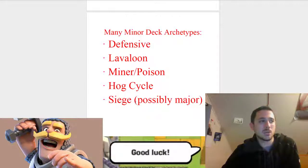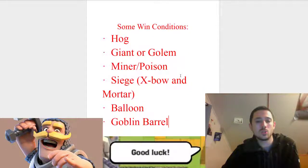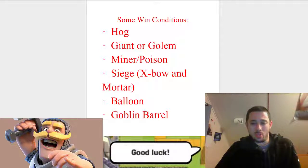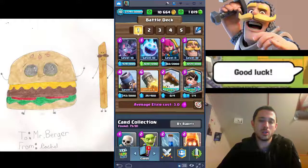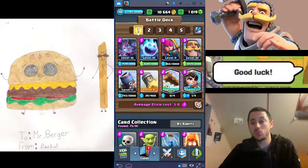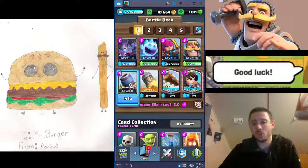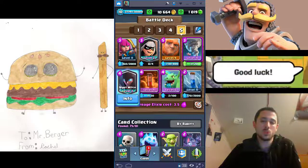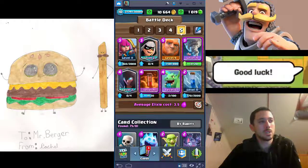Let's move on to win conditions, which is a really important term to understand. Your win condition is basically your main way of winning the game. Some decks feature more than one. In this deck, your win condition is pretty much your Mortar — you have some alternatives like a Rocket or Princess, but your main idea is the Mortar. In the Hog Cycle deck, your win condition is the Hog. In a beatdown deck, your win condition is your tank paired with its support.